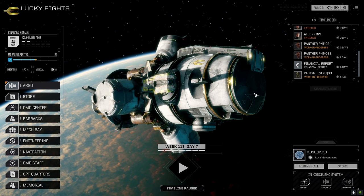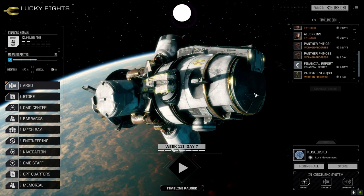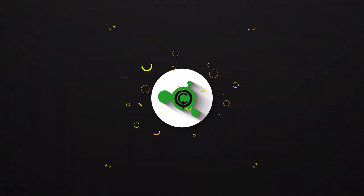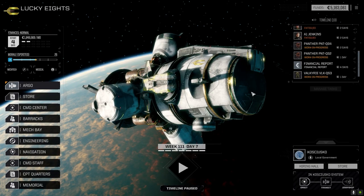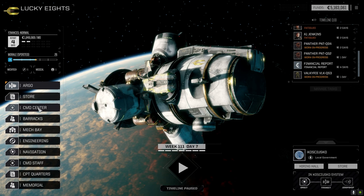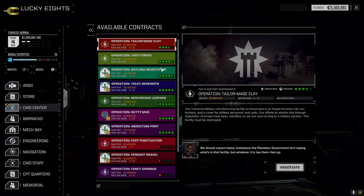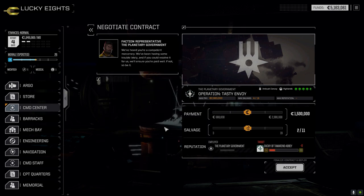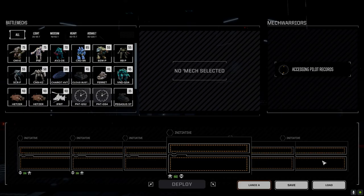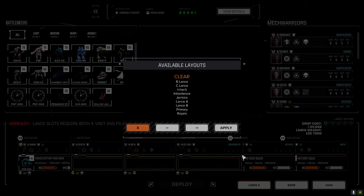Hey everybody, welcome back to the channel and another episode of It's Jenkins. This episode is brought to you by the desperate hunt for Quicksale. We talked about last time taking this four and a half skull ambush convoy — we're gonna go ahead and take that right away with the B Lance here, going full salvage. Really hope there's some good Quicksale gear here.